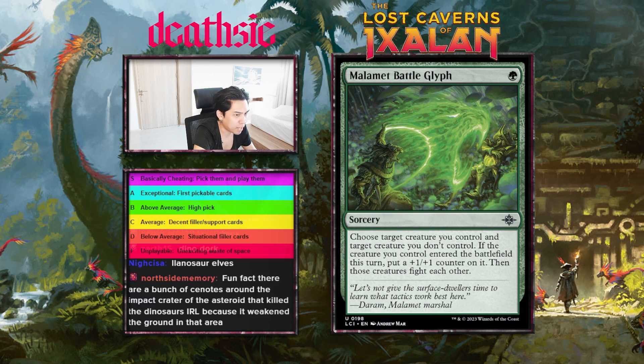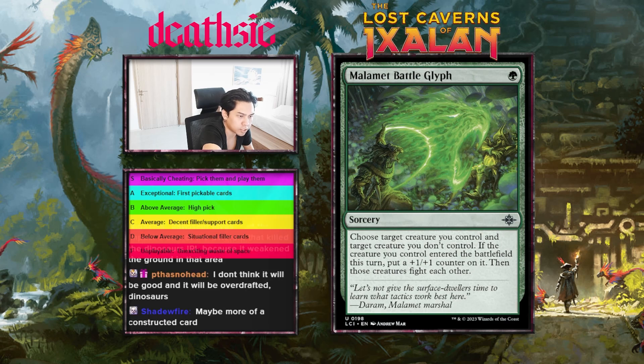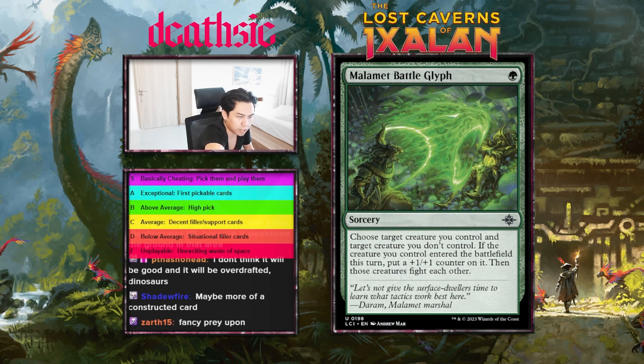Next card: Malamet Battle Glyph, one mana sorcery — choose target creature you control and target creature you don't control that entered the battlefield this turn, put a counter on the creature you control, then those creatures fight each other. Pretty clean fight spell. Play patterns are quite interesting since it incentivizes you to fight with a new creature. A little bit mana inefficient, but I do like it. Probably just give this card a B. I haven't really given any A's to green actually.